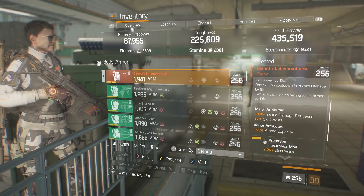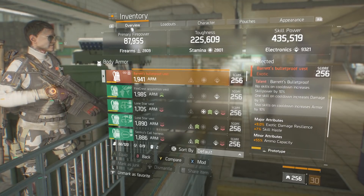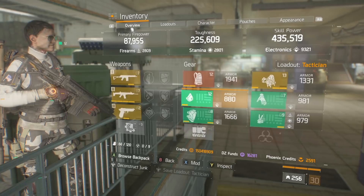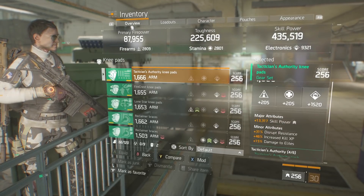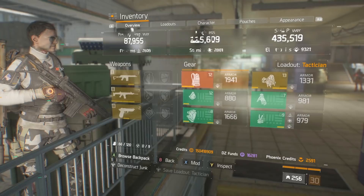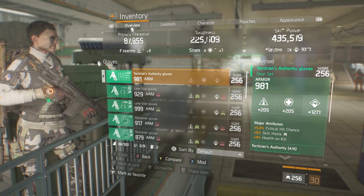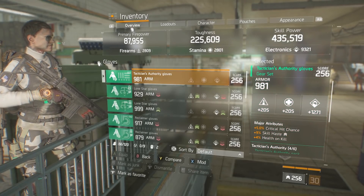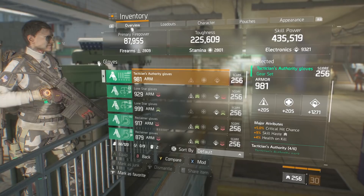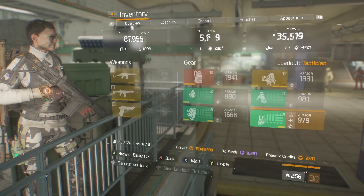So if you throw the seeker mine out, it doesn't start cooldown until after it's completed, so you'll still have that skill power boost right up until it's done. That's why we're using the Barrett's chest piece. We're not really worried about the attributes that don't apply to our skills. I do use a lot of skill haste in this build, and I've got some damage to elites as well — enemy armor damage and damage to elites on the mask, knee pads have damage to elites and more skill power, the chest piece has skill haste, and more skill power on the backpack. More skill haste on the holster too.